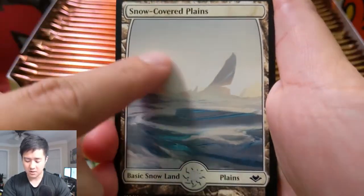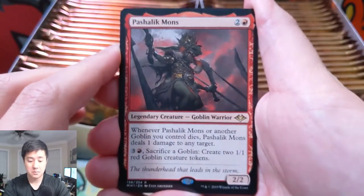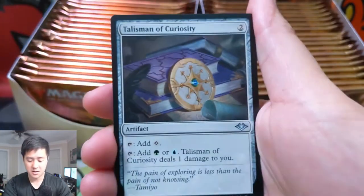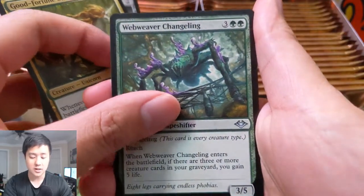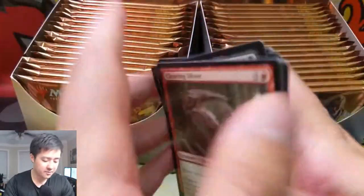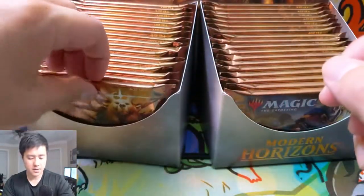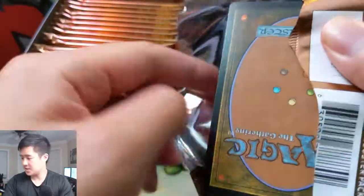Our first rare is Pashalik Mons — there's a goblin card — Talisman of Curiosity, Good-Fortune Unicorn, and Wren's Run Vanquisher changeling. We'll go through the commons quickly, probably skip after a while and see what we can pull. Some of the big hits are Urza the Artificer and Force of Negation. They do have the force cycle and all the cycle lands, and foil tokens.